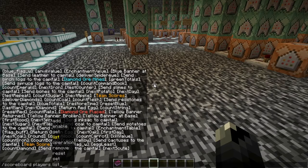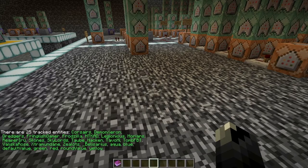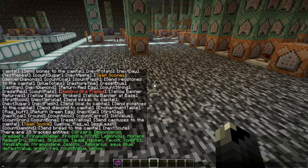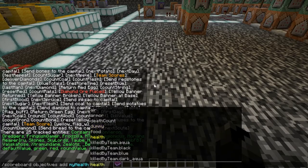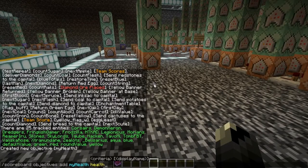Then we have the 'players' section. With players you can do a lot more — players use the objectives themselves to actually store points. If we do 'list' you'll see all the tracked entities currently holding any score on the server. Let's put this to a test: let's make a new objective called 'my_health'.